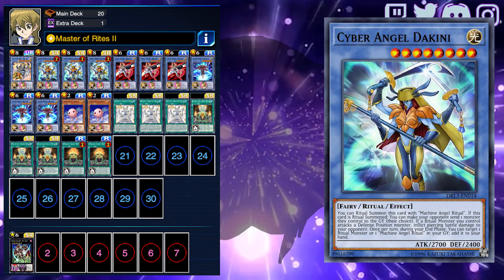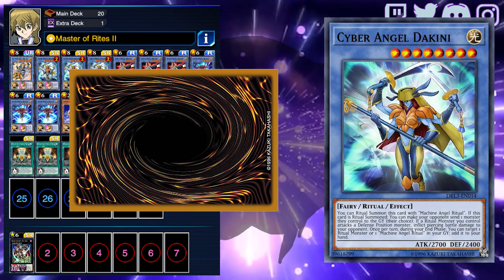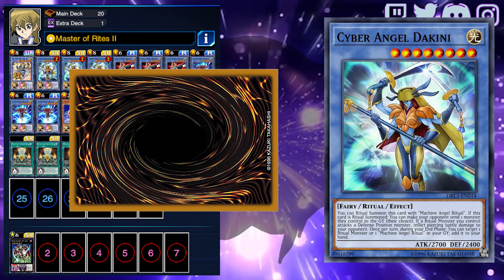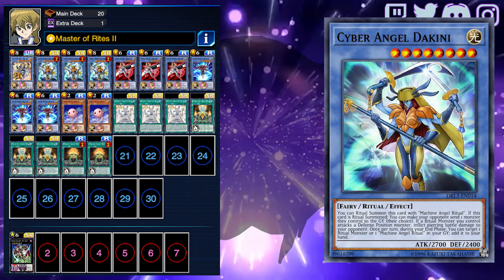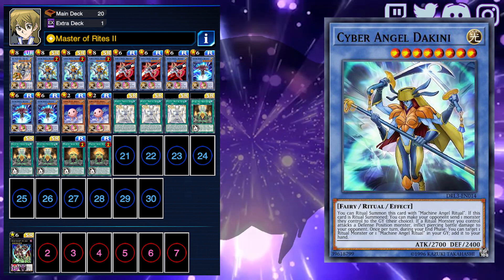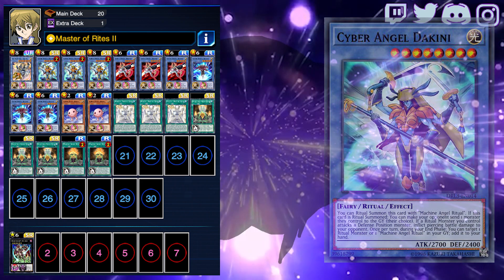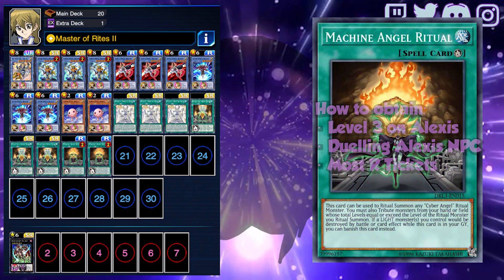Dakini also lets all your ritual monsters still do damage when attacking a monster in defense mode, meaning that your opponent cannot hide behind a wall of monsters. Dakini also makes sure that you maintain card advantage over your opponents, since during your end phase she can recover a ritual monster or Machine Angel Ritual back to your hand.